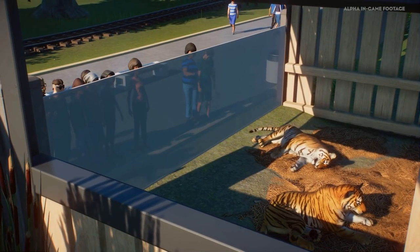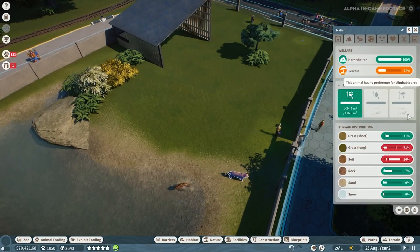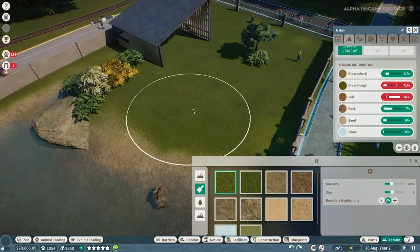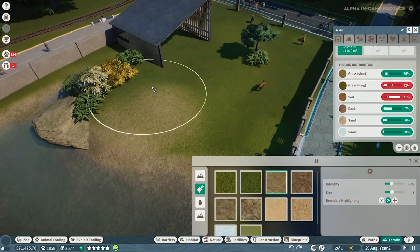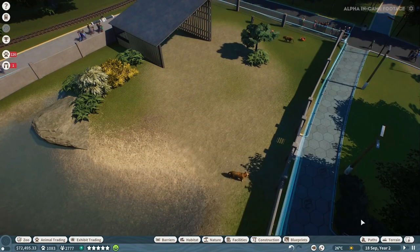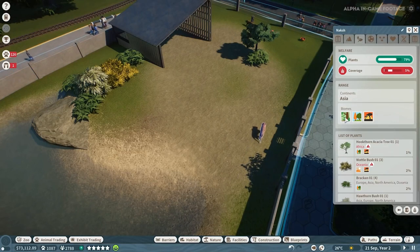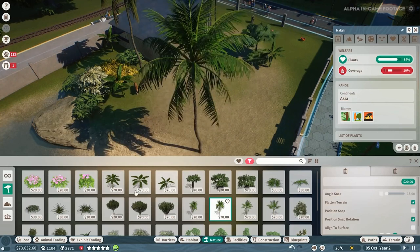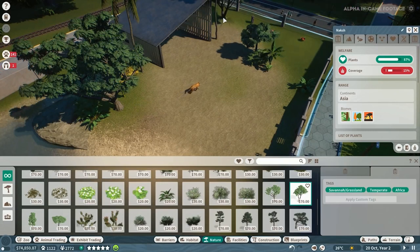This also gives us another look at the animal terrain needs — it tells you exactly what kind of grass, terrain, trees, bushes and plants they require to make them happy, with sliders moving in real time so it's very easy to see what the animal wants and how to fix it. The textures look a lot better too — they blend much more nicely than in Planet Coaster, which was always a bit jarring. The coverage section tells you what plants and trees the animal needs, essentially recreating their natural biome so they feel at home.